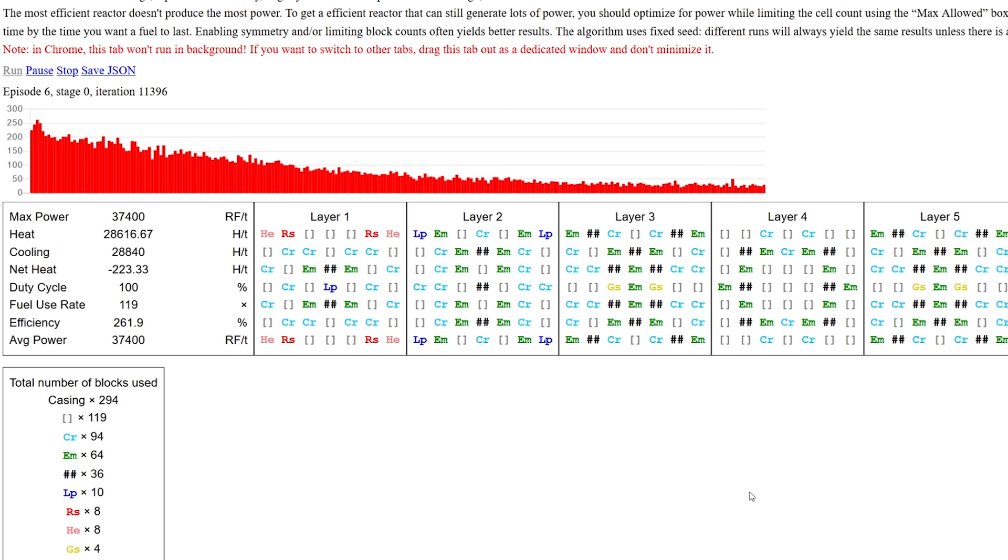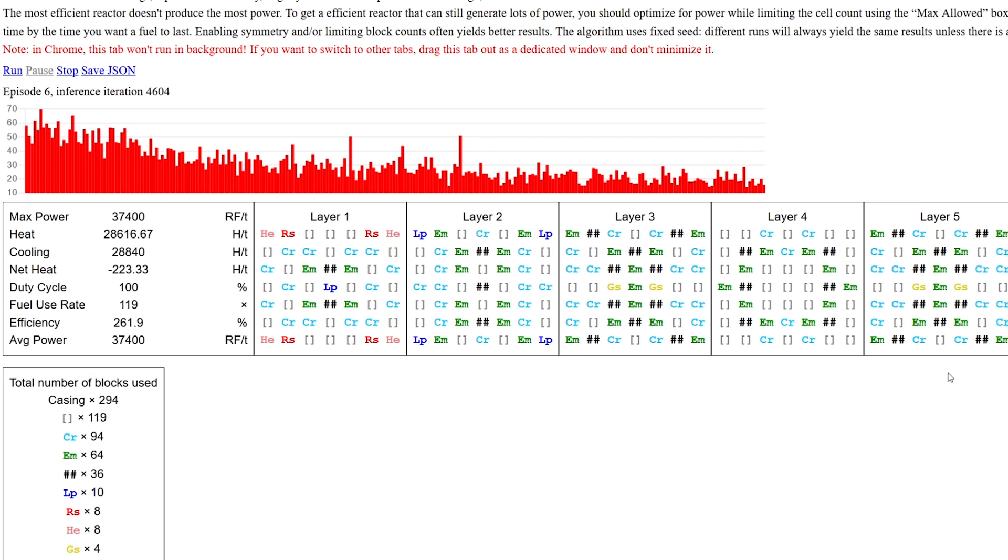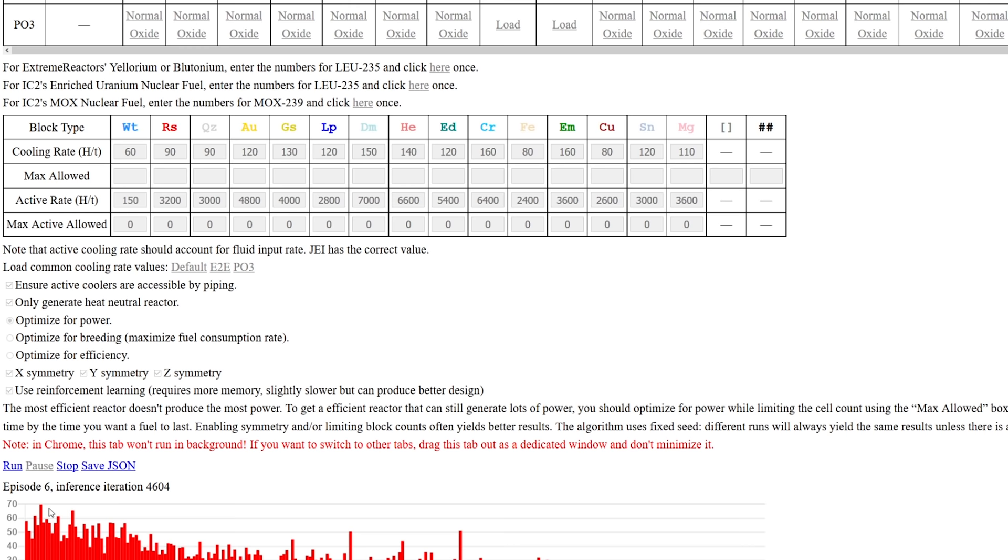The reactor it's currently showing is the best one it's found, and it'll update as it goes. But right now it's using things like helium we don't have, emeralds we don't have, a ton of cryothium, and glowstone which we definitely don't have and won't be able to get. What you can do is change the maximum number of coolants allowed. For example, we can't get glowstone in this pack without first building a fusion reactor - which we need the fission reactor to power - so glowstone is out of the question.